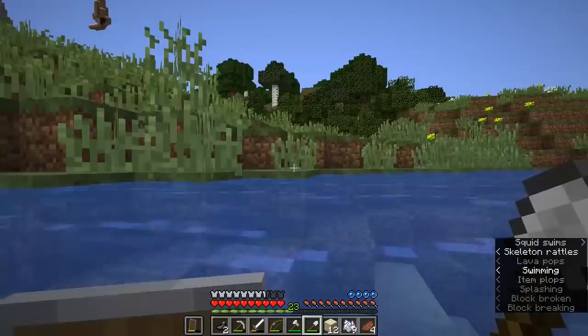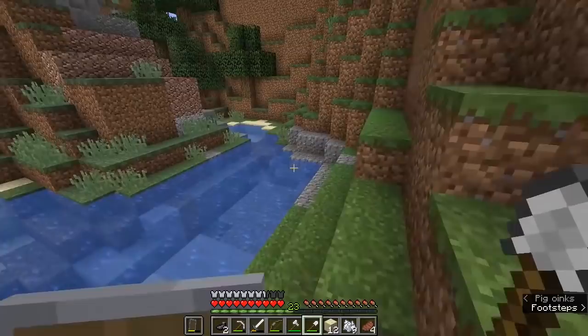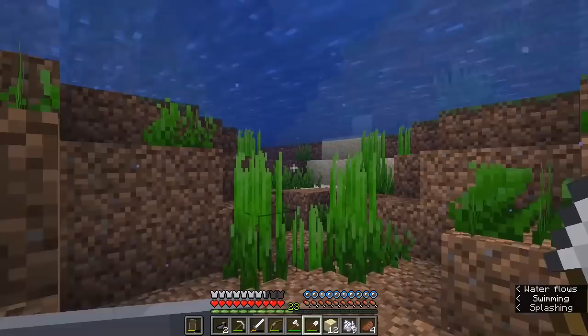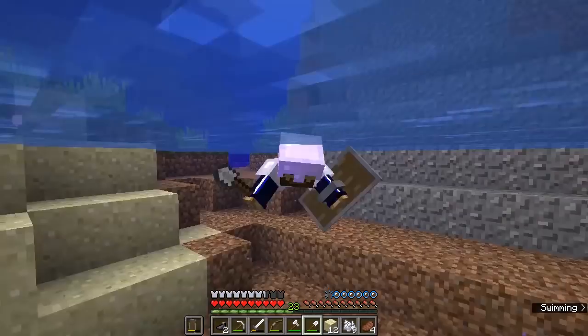We need sand for glass in groups of three, because three glass blocks is what makes a bunch of glass bottles in Minecraft, so we may as well gather something in a multiple of three — we would get four sets of glass bottles out of that. The swimming animation in Minecraft is fantastic — it's a new thing for this most recent update and I am really enjoying it, it just looks really nice. You can also swim through one-block-wide gaps.